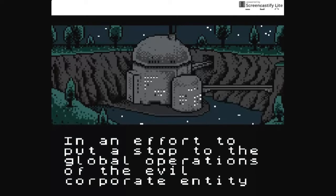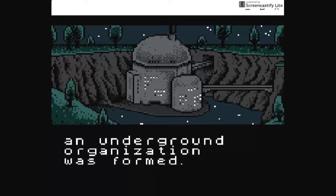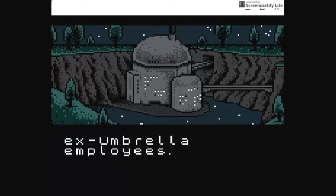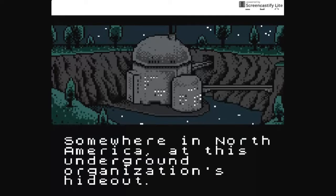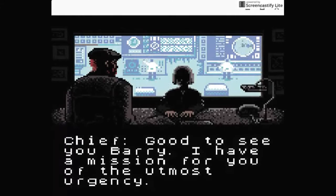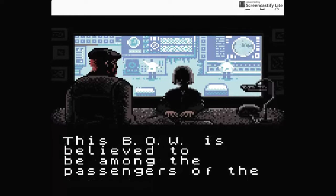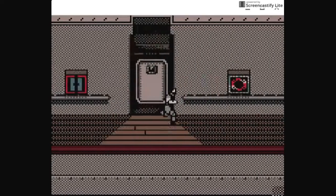In an effort to put a stop to the global operations of the evil corporate entity Umbrella Pharmaceuticals, EVE, an underground organization, was formed. This organization consists of former STARS members and ex-Umbrella employees. Nice follow-up to Resident Evil 3, I think. Somewhere in North America, at this underground organization's hideout. 2:30 a.m. Barry reporting for duty. That looks like Jill Valentine. I have a mission for you of the utmost urgency. A bio-organic weapon developed at Umbrella Labs has escaped — this BOW is believed to be among the passengers of the luxury ocean cruiser, the Starlight. So here we are, the Starlight.